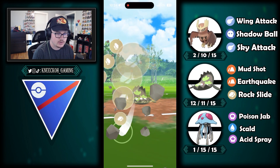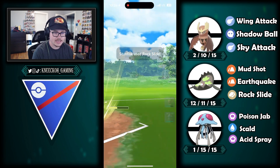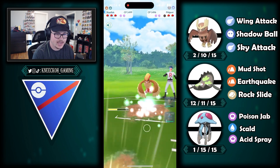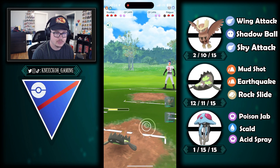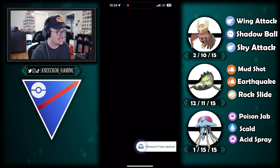They let the first rock slide go through, and then we land the second — that just KOs the Pidgeot. Puts us in a really good position with two shields remaining. They just gave us the battle and it's a GG.